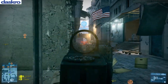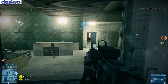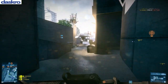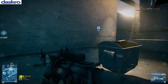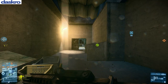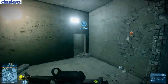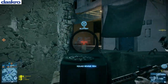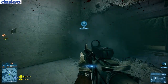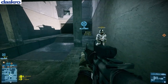Previously, if I wanted to set up a scrim or a match like this, I'd have to find a league ladder, and if I wasn't familiar with that competitive community, I wouldn't know where to start. I might find a server, create a private one, and invite random people — but I had no way to communicate with them outside of that server. Maybe if I ran into them again I could share an email. Battlelog solves all those problems and makes it far more convenient.